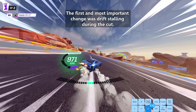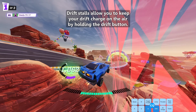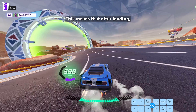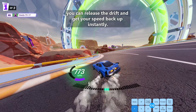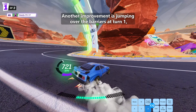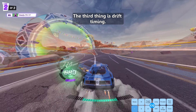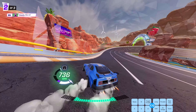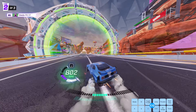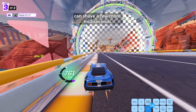The first and most important change was drift stalling during the cuts. Drift stalls allow you to keep your drift charge in the air by holding the drift button, meaning that after landing, you can release the drift and get your speed back up instantly. Another improvement is jumping over the barriers at turn 1, making the corner tighter than it would be otherwise. The third thing is drift timing — by reducing the downtime in between drifts, you can build more drift charge. And lastly, using the cut at the last corner at lap 3 can shave a few more milliseconds.